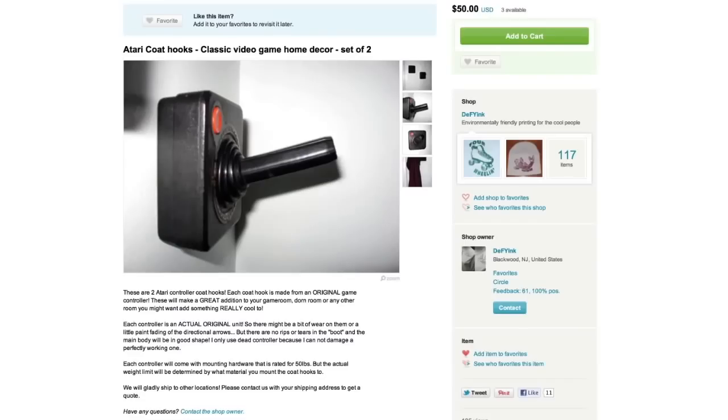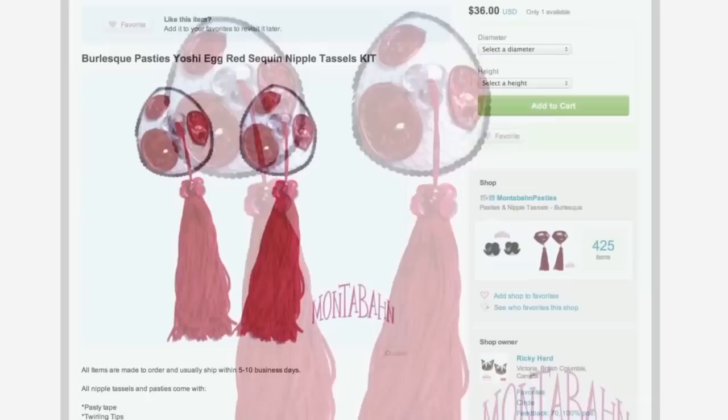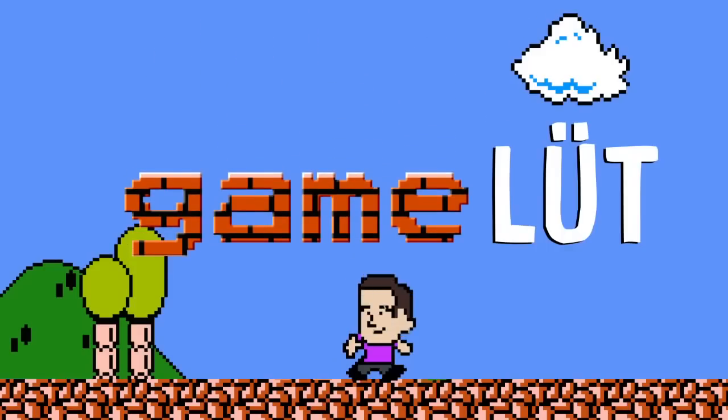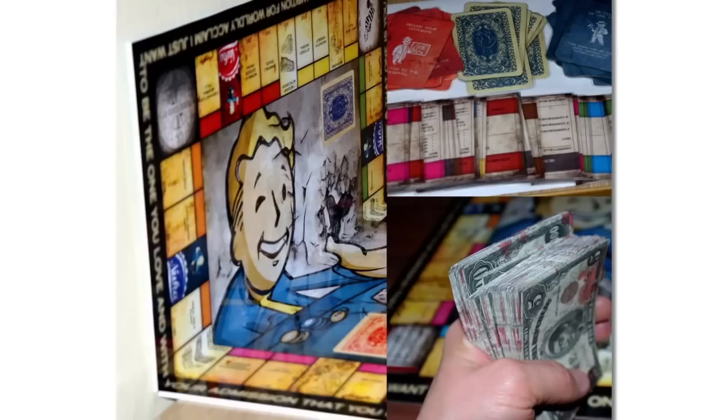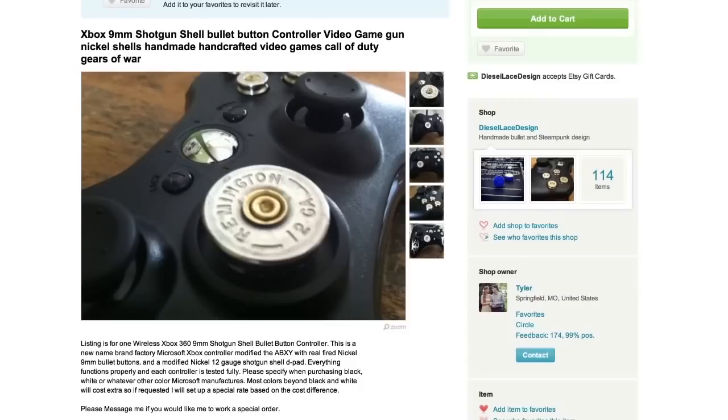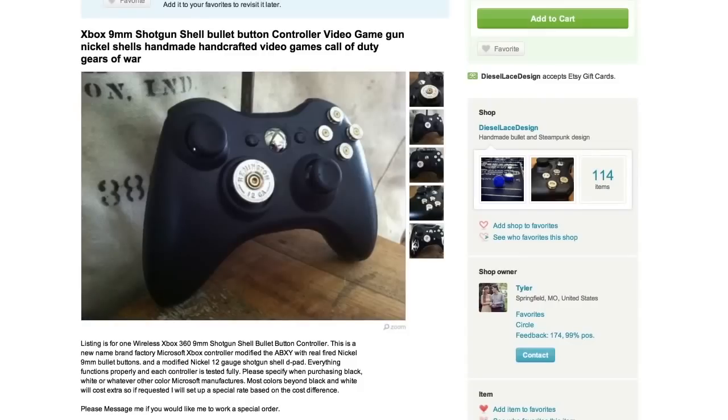Hang up your jacket on these Atari code hooks and then put on some Yoshi's Egg nipple tassels. I'm Jake and this is episode number 6 of Game Loot. Get your friends together and play a game of Fallout Monopoly with this custom-made set. Then impress and slightly scare them with an Xbox controller that has bullet shells for buttons.